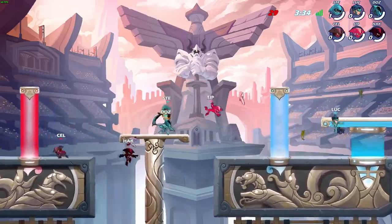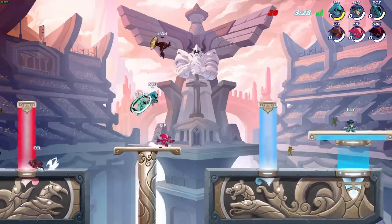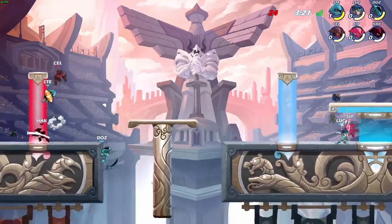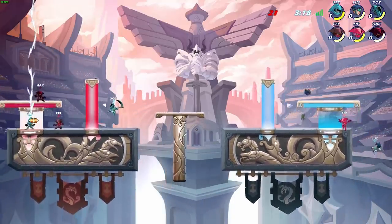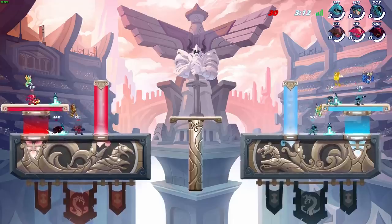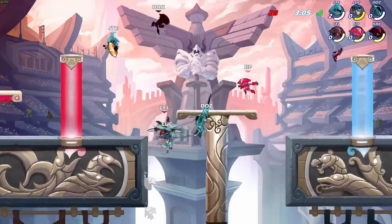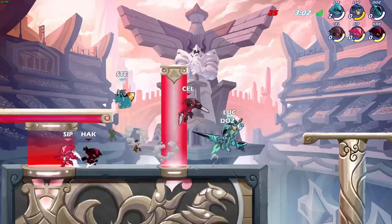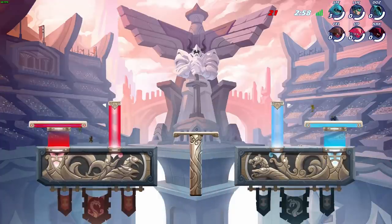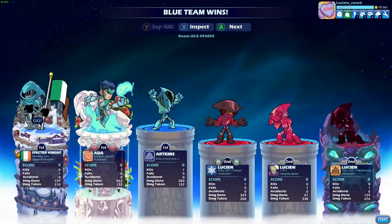I'll be goalie - you guys took both the weapons, I see how it is. I got no problem being goalie but I would love a weapon spawn. I'm busy over here punching Lucian and my team went ahead and scored - very nice. Oh my goodness, did we just win? I believe so. Good job dude - Stealthy Seal sealed the win for us.